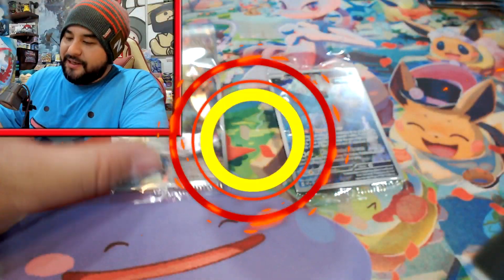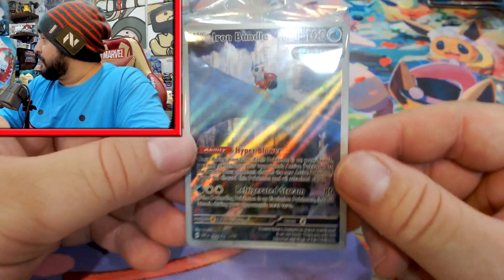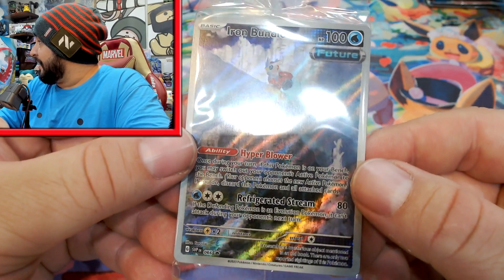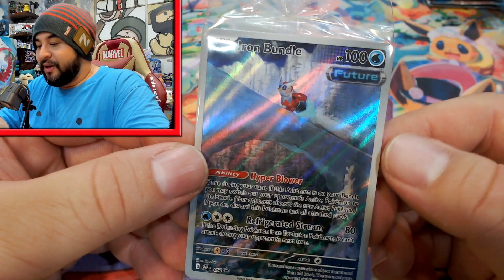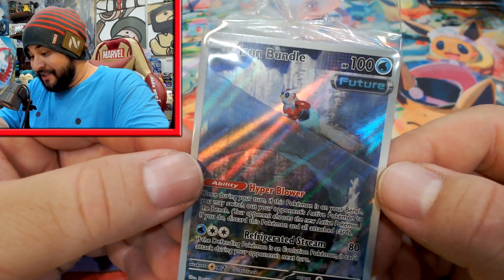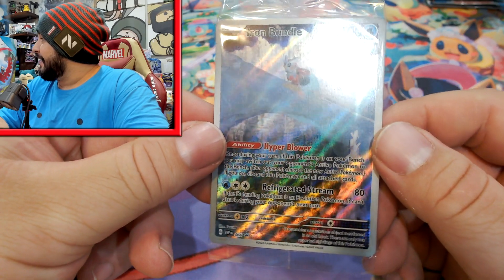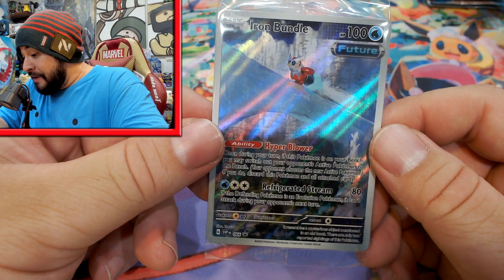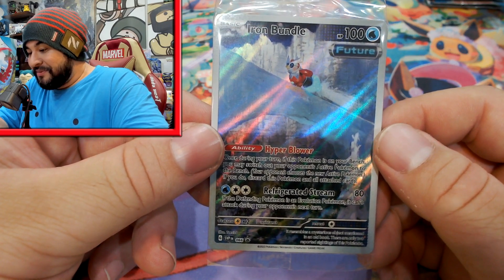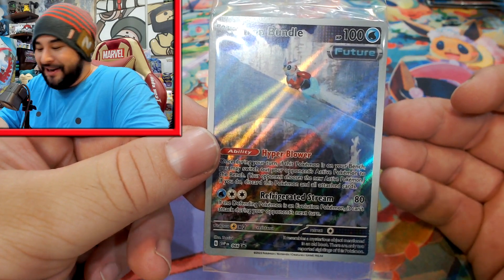Let's go to the cracking view. So this is the Iron Bundle promo I was speaking of — you should be able to get a good look at it. It's pretty much the same one you get as the promo in the build and battle boxes. It just looks so good, so nice — really cute. Even though the Iron Bundle is probably about eight percent of the card, it looks amazing.